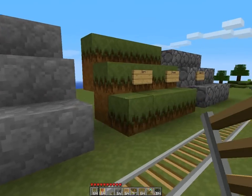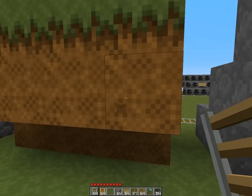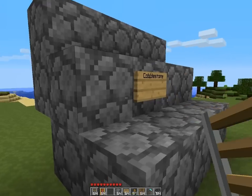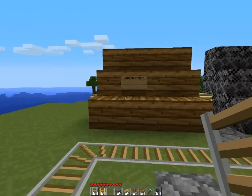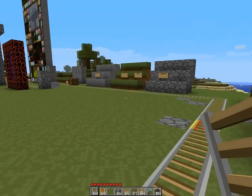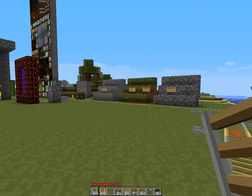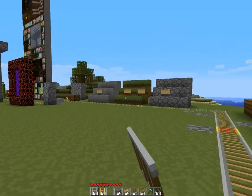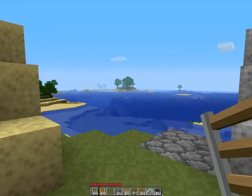Here we have stone. Dirt and grass — let's check out the dirt. It's a little brownish, but I love the grass. That looks very good. Here we have cobblestone, wooden planks, bedrock and sand. Look at that — it looks pretty good, I like it a lot. It's not HD, but it doesn't look bad at all.